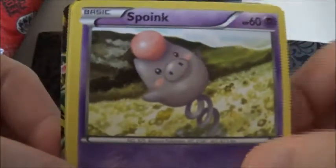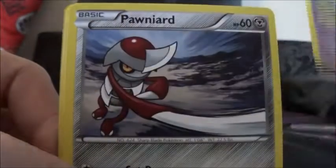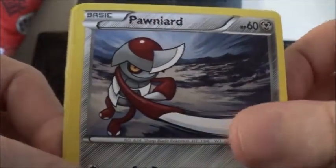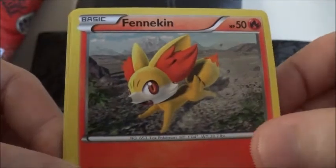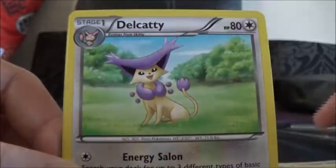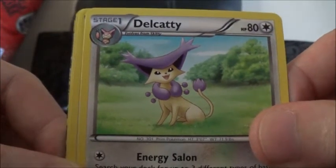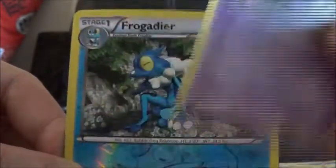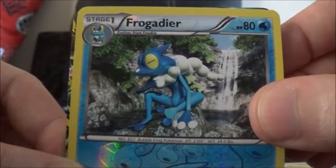This one starts with Spoink, Pawniard, Timburr, Fennekin, another Grass Energy. I went for the longest time without pulling Grass or Fighting, and then I pulled three or four in this box. A Delcatty, Fairy Garden, Whirlipede, and a Frogadier Reverse — and what could this one be?